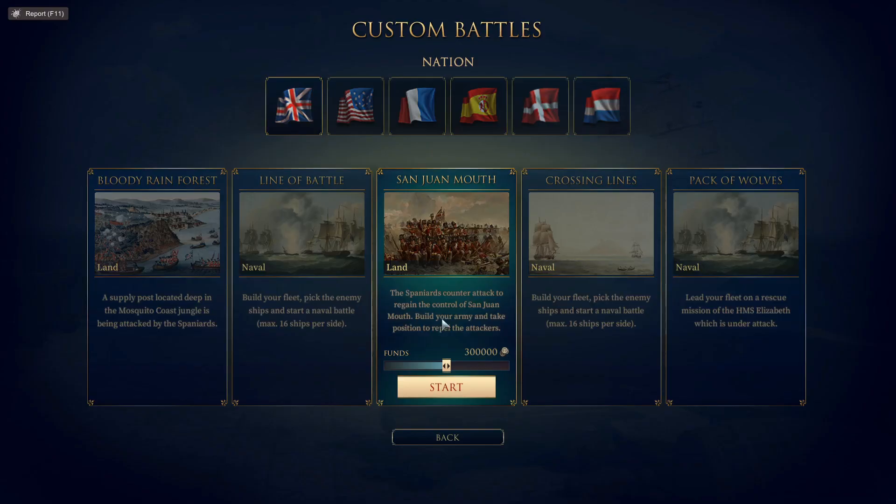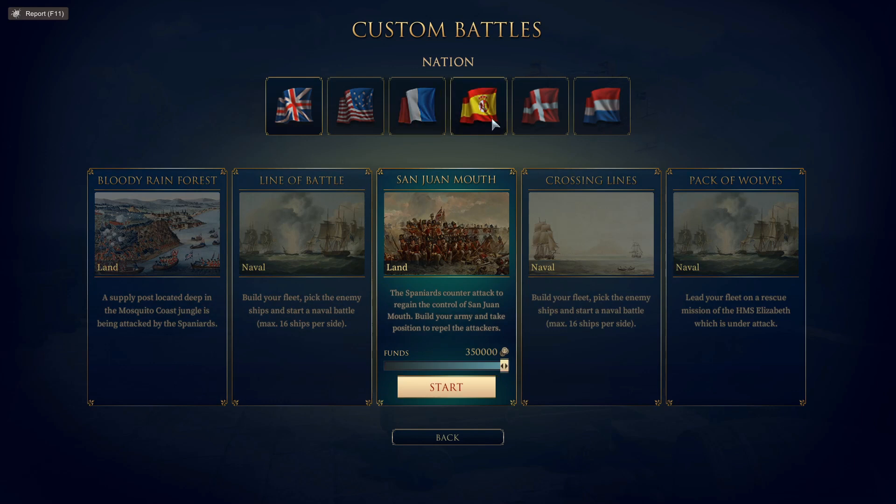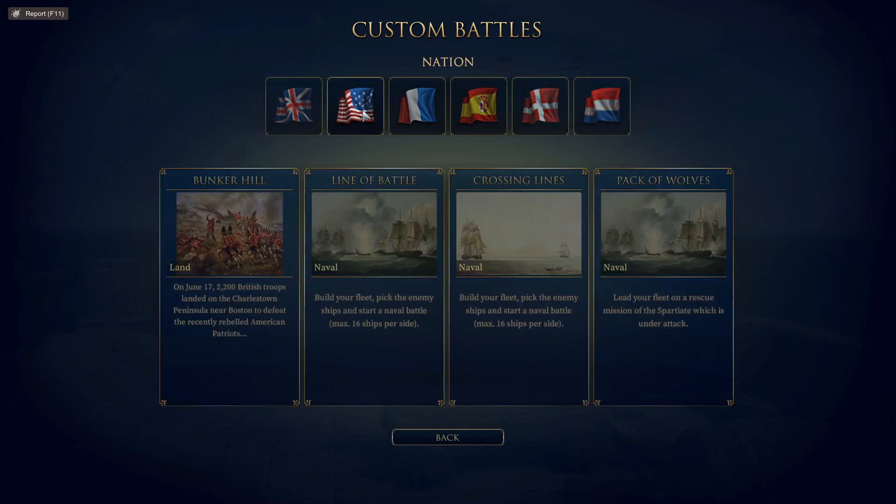Welcome back to Ultimate Admiral: Age of Sail. I have a British campaign I'm currently working on and we're going to get back to that, but I've had a number of requests to take a look at the custom battles, which is a fairly new feature. There are two land battles and three naval battles to choose from, with options for starting funds and nation. I'm going to go as the Americans and fight the Battle of Bunker Hill with our own starting resources, which will make this rather interesting.